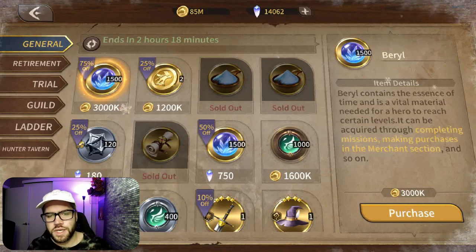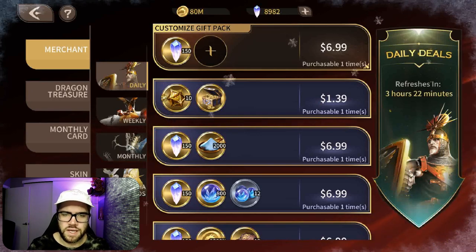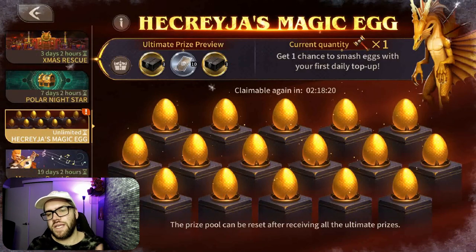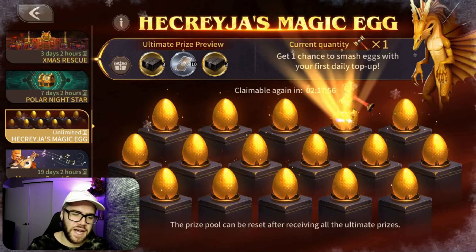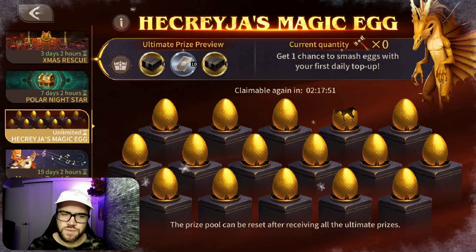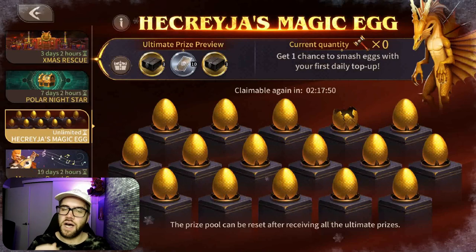For the second way, head over to the merchant. This daily deal right here is your best value — I believe it's $5 US and you get 2k arcane dust. Not the greatest but it's the best value you can get. You can also go into the weekly and monthly to see those offers. This also gives you a hammer, and because they reworked the ultimate prizes you can now choose the rune stat materials you want from the purifying stones. I really don't think the egg prizes are random, which is very greedy — I've never seen a player get all three prizes without smashing all the eggs. Comment down below if you have.